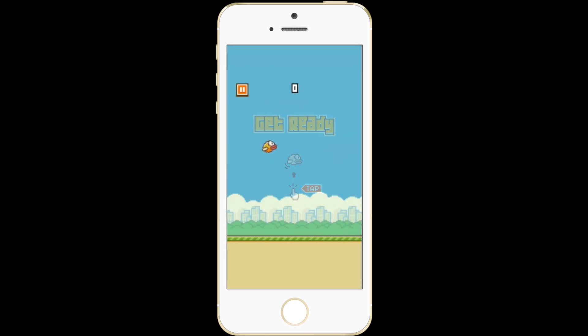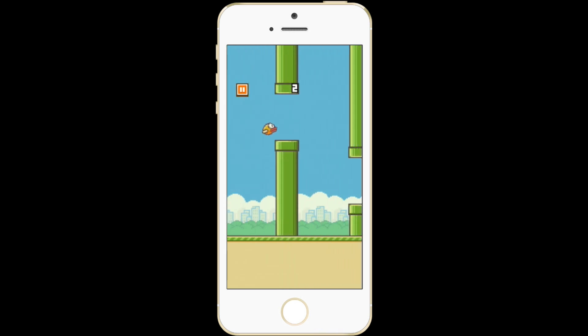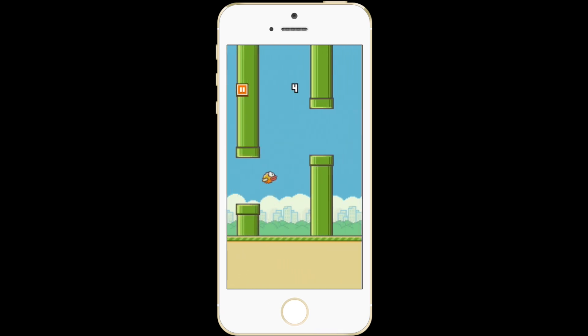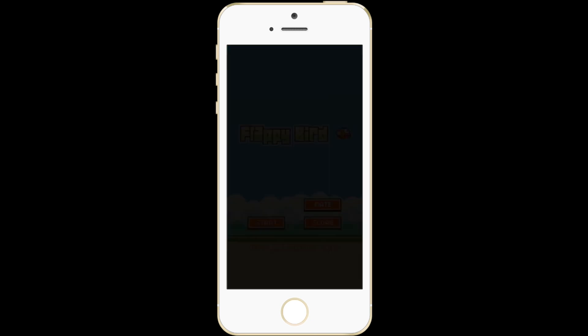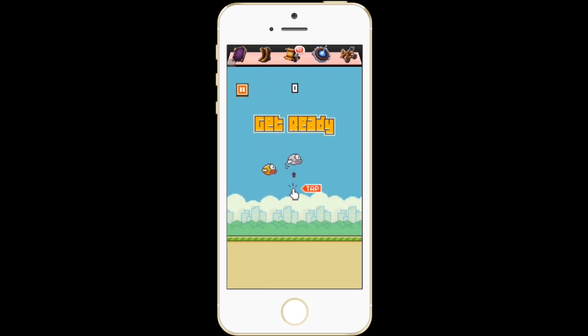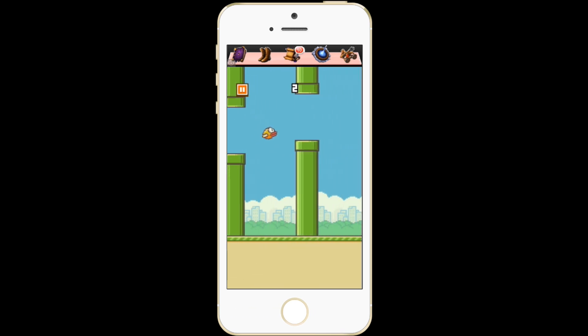Here's a quick look at Flappy Bird. What you're trying to do is tap the bird and hopefully the bird gets through the pipes without falling and dying. As you can see, the five at the top of the screen is how many pipes I was able to go through. Get ready — one, two...